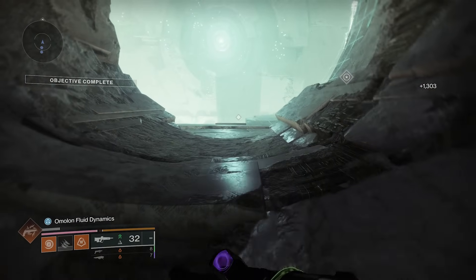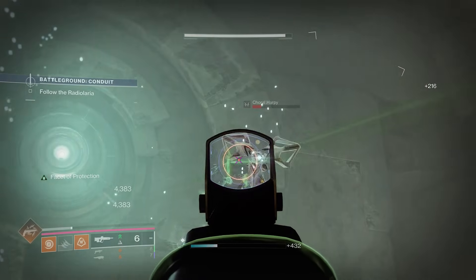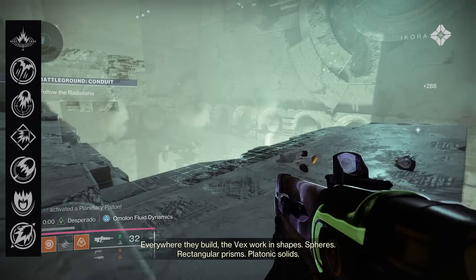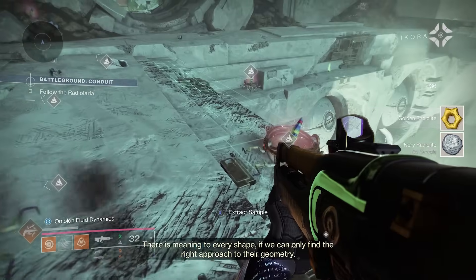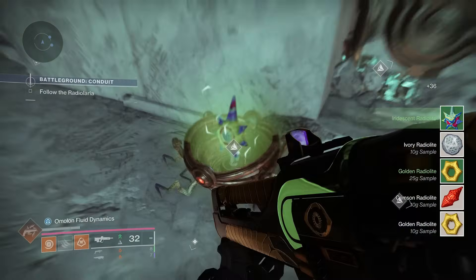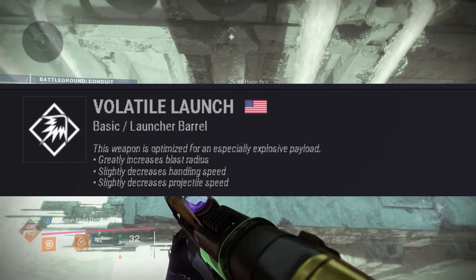I really love Perk's Balanced Stock because hip-firing with a grenade launcher is usually what you do, so you're always going to have that extra reload speed and handling. I would definitely recommend it. Now let's move on to the main part of the video — the perks. Starting with barrels: we have Volatile Launch, Confined Launch, Countermass, Hard Launch, Linear Compensator, Quick Launch, and Smart Drift Control. If you want damage, look for velocity with Hard Launch or Quick Launch; for add clearing, Volatile Launch is the barrel you want.